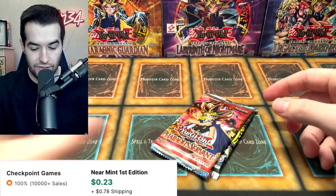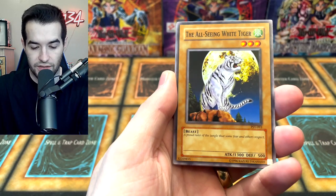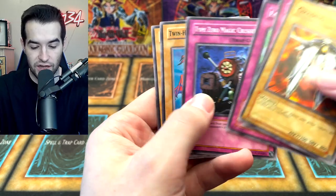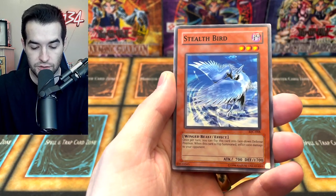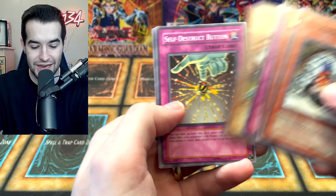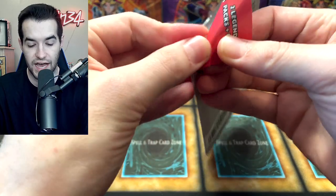Promo: Windrose the Elemental Lord — Windrose Knights! Now into Pharaoh's Servant: Sword Hunter, The All-Seeing White Tiger, Metal Detector, and Gradius. Enchanted Javelin, Type Zero Magic Crusher, Twin-Headed Fire Dragon, and Skull Mirror. IOC, time to redeem yourself — we've pulled literally zero. Blasting the Ruins, and they're stumbling. Stealth Bird, Ryukoki, Lakunga, Neobug — Manju! We are on the board! Manju of the Ten Thousand Hands is actually probably worth more than those super rares, or at least equivalent. IOC is on the board.